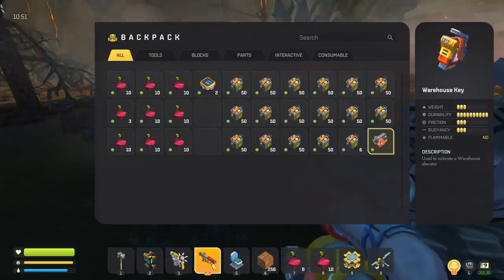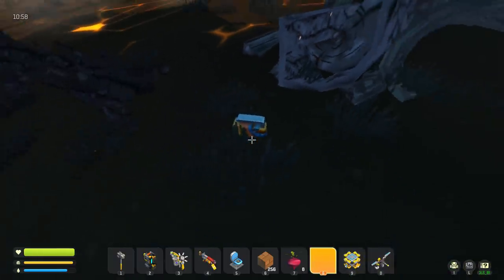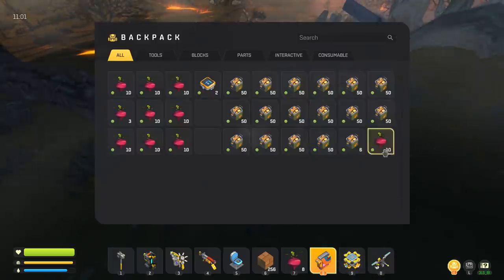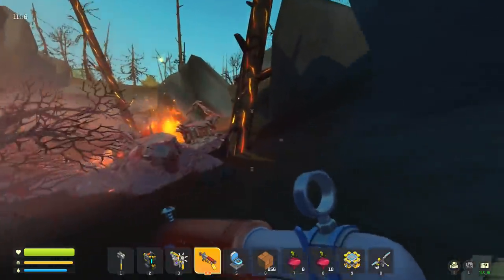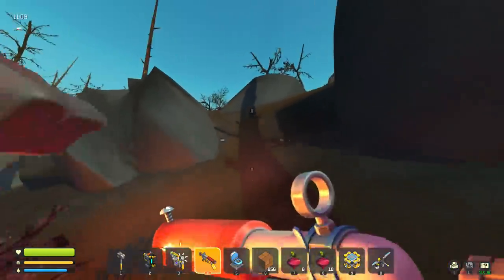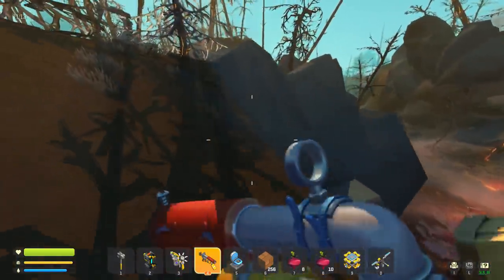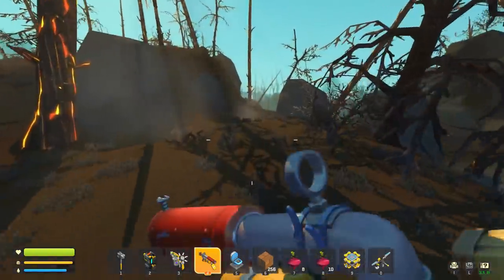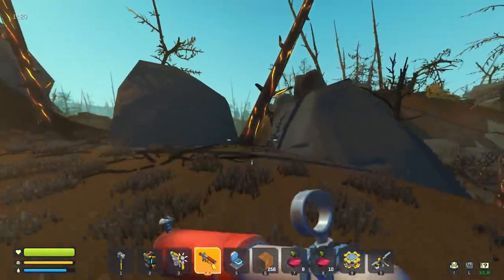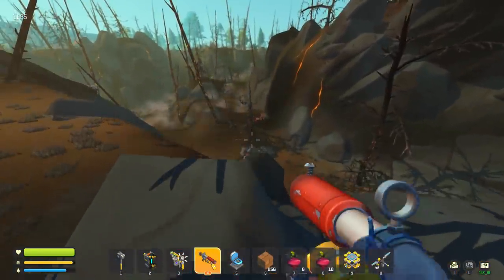Holy durability — what?! Let's just make our base out of warehouse keys. Can we put them down? That's the best base defense right there — you literally just cover your walls in warehouse keys. Just mine a ton of them and cover your walls; bots won't do anything. I guess they don't want you to lose it if a bot comes — they want it to take a while before a bot destroys it. But you could literally build a wall of warehouse keys. If you had 50 of them... that's insane.